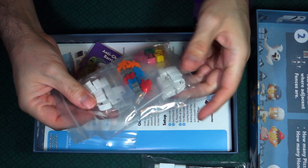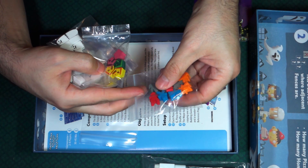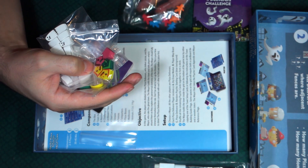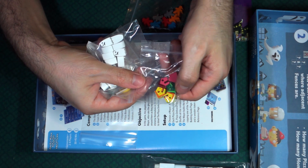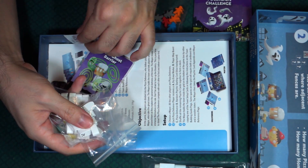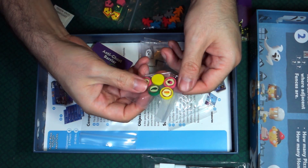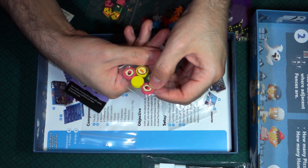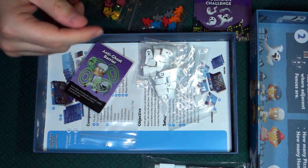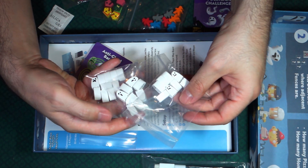Now we have this little package of goodies. In the big box we have meeples — some skinny looking meeples, which makes sense: skinny pizza delivery guys, skinny meeples. Then we have some houses: one green, two red, and two yellow. And then what looks like pizza toppings — that looks like a pepper, and cheese, and maybe pepperoni. Then we have three bags of different ghosts.